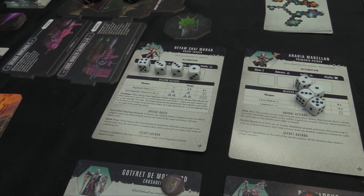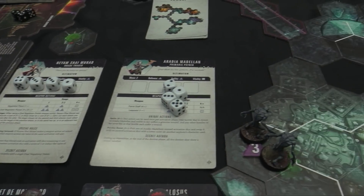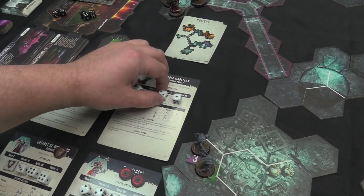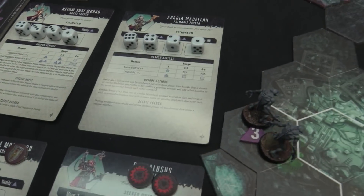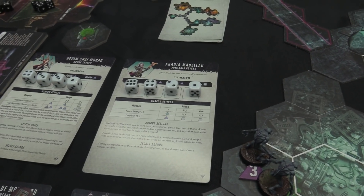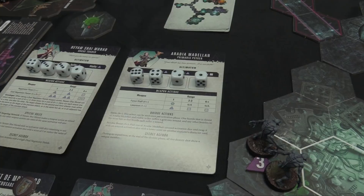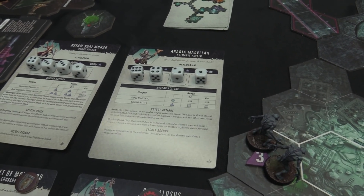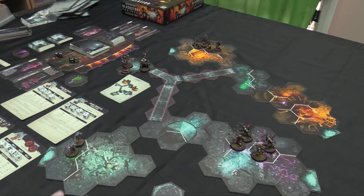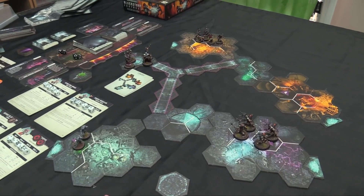She inspires by slaying three hostiles with a single Negotiator pistol weapon action — kill three in a single dual action. For Aradia, she gets a 6 which lets her use Smite — once per phase, one hostile close to Aradia and visible takes a Grievous Wound, and other hostiles in the same hex take a wound. She just blows people up. Psychic Boost: pick one of Aradia's unused activation dice and swap it with an unused activation die with a lower score on another player's card — she can pass dice to people. During an expedition, at the end of the Destiny phase, if all five dice show a unique number she inspires.